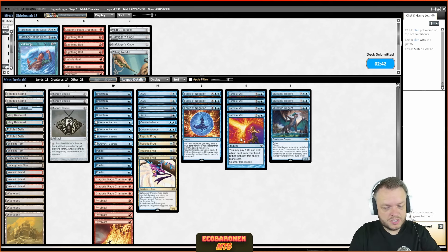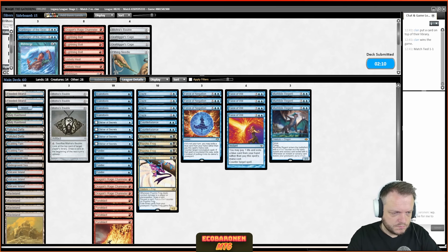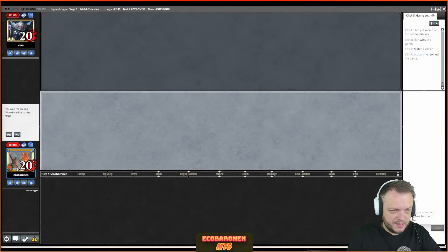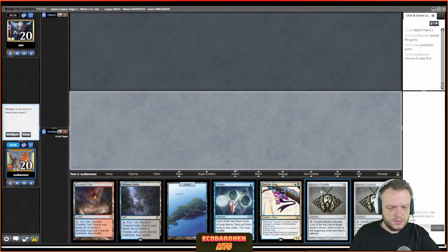I don't think I'm going to change anything — Pyroblasts aren't amazing but I've just got to counter all cantrips possible. We also saw a lot of random answers from the opponent: Collective Brutality, the bounce spell, one more card I'm forgetting. I didn't have that on my bingo card — the Force working actually. Trading off turn one, the opponent was on a mulligan and I had a Daze, etc. The opponent just played better.